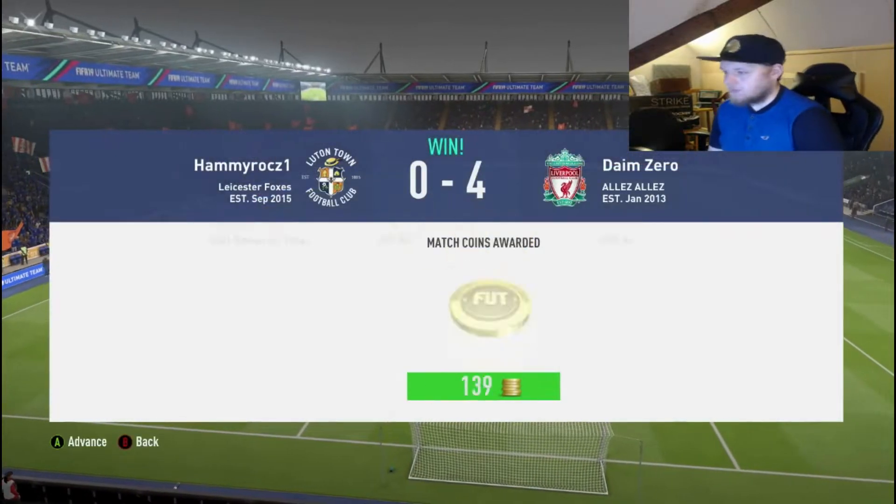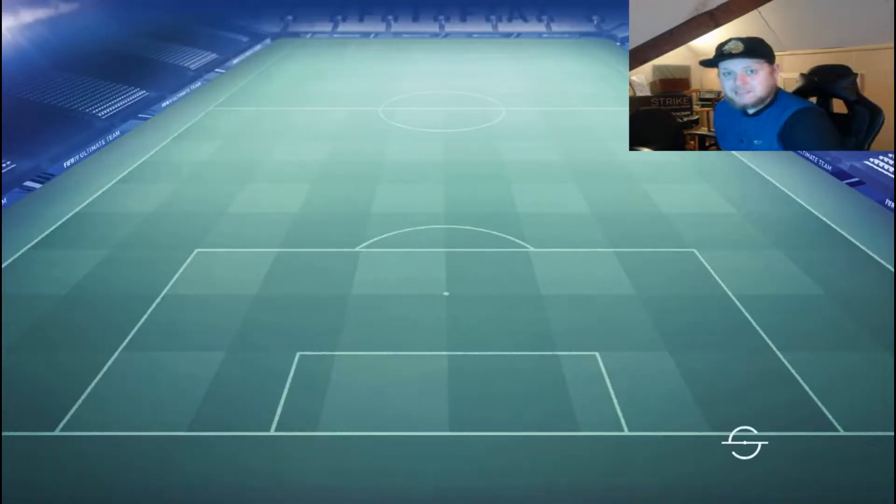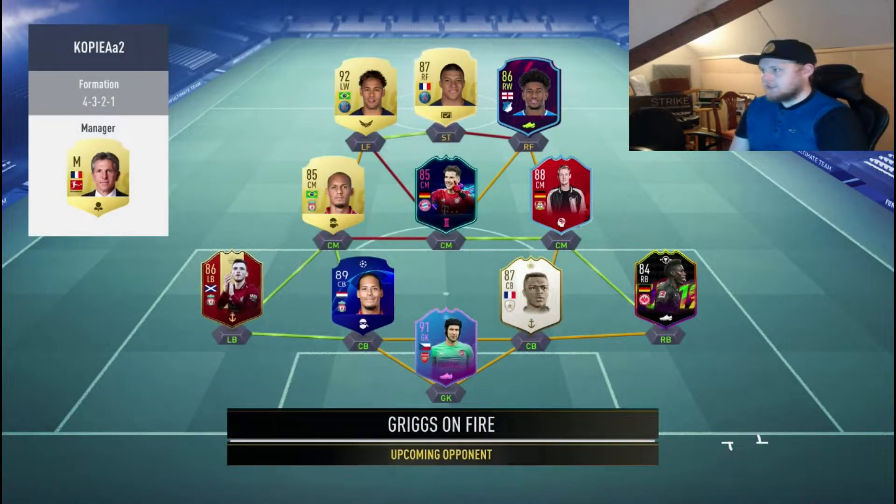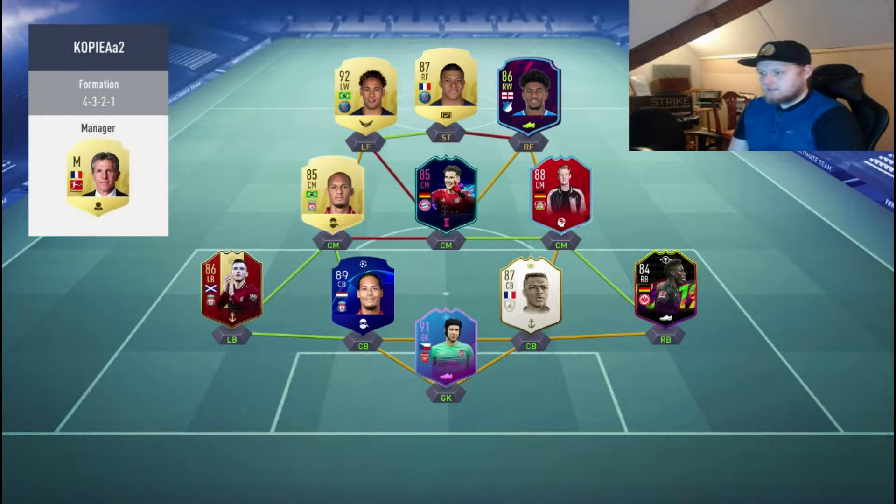Let's move into the second game of Division Rivals. Going into our second game and it's another very strong team: Mbappe, Neymar, Goretzka, Fabinho, Robertson, Van Dijk, Desailly — I can't pronounce it. But it is a strong, strong team. Let's see how we do, especially coming off such a good win last game.